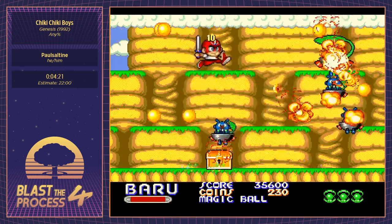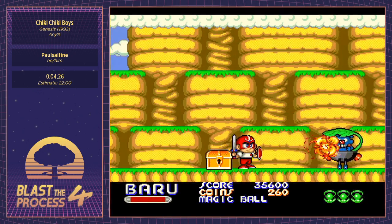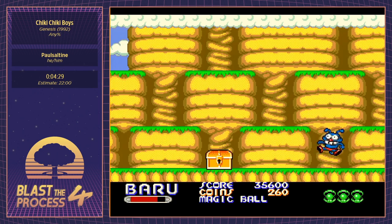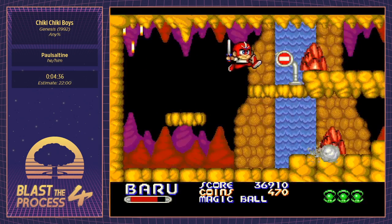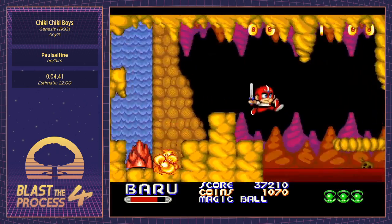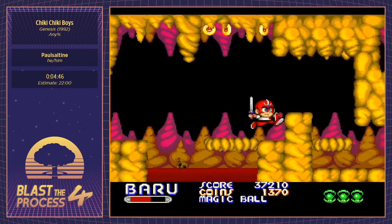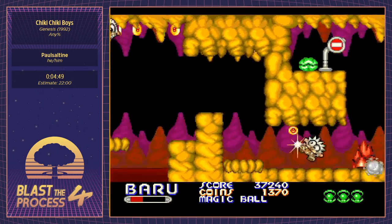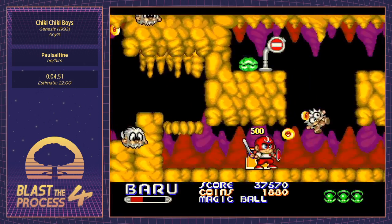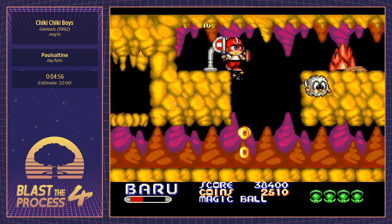I'm going to use a bomb on this mini boss to one-shot his first phase. By the way, every song on this soundtrack is an absolute banger. We're going to damage-boost through here so we can just walk through the lava instead of waiting for the platforms. There's also a little bit of hidden money here that I like to pick up along with that bomb.